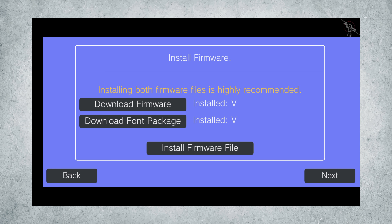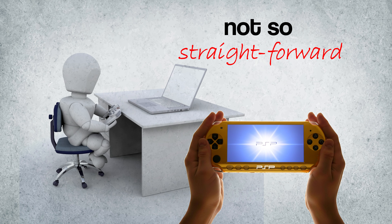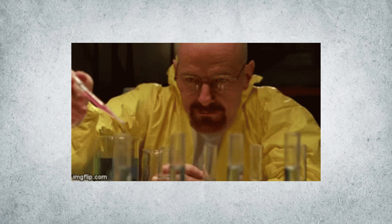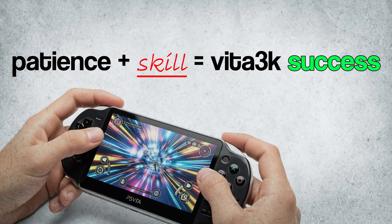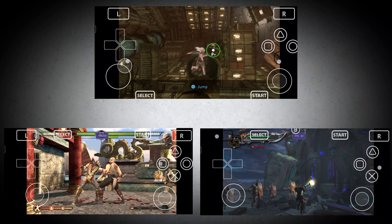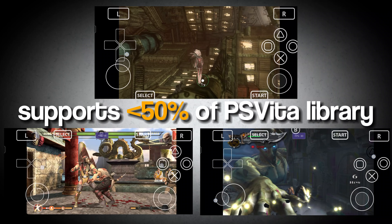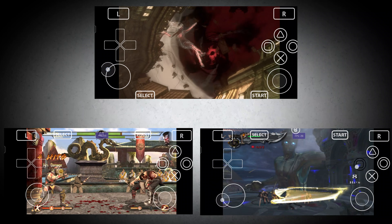With the firmware installation phase out of the way, then comes the game loading part. Unlike other emulators like PPSSPP, it's not as simple as downloading ROMs and plug and play — you have to apply a little finesse to get those PS Vita games running. Vita 3K supports only about half of the original PS Vita library. For reference, PPSSPP supports 99% of PSP games.